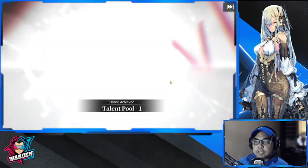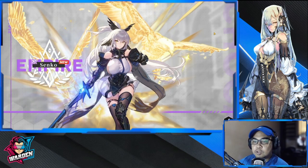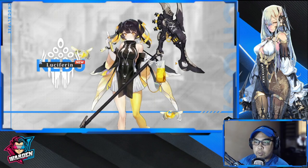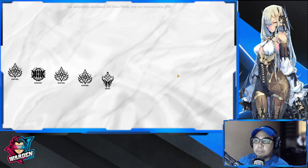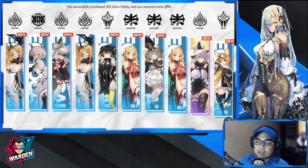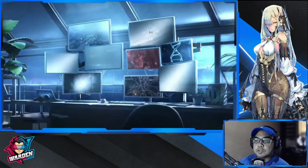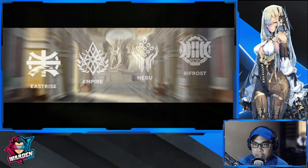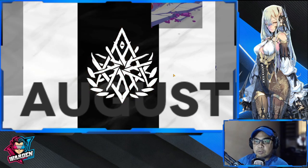As for the animation, it's very simple. Just make sure the light is yellow — SSRs are going to be helpful, but SRs are also going to be helpful when you're starting out, so do not disregard your SRs. Let's do one more 10-draw — our last draw for this re-roll guide. Hopefully we get a yellow one.